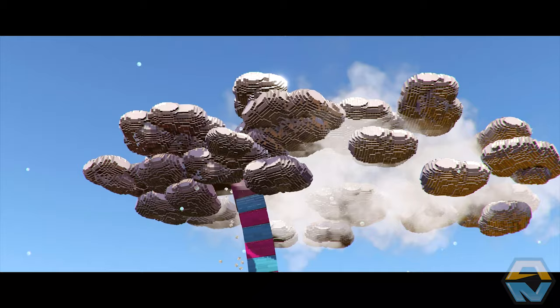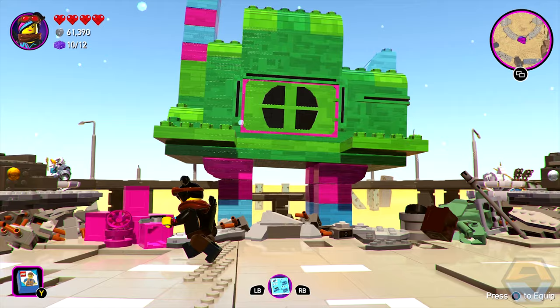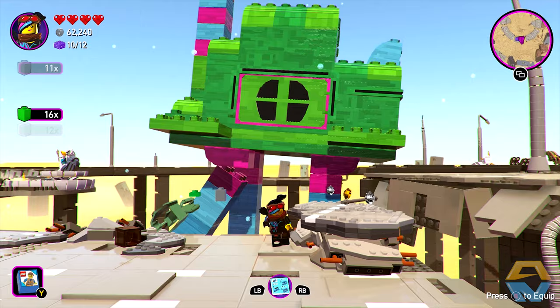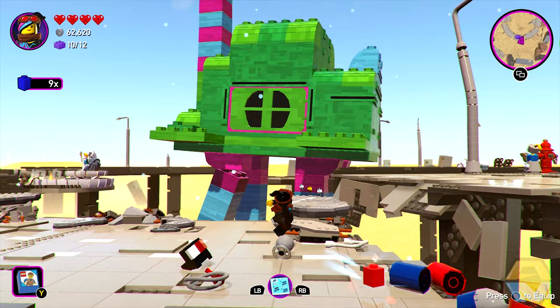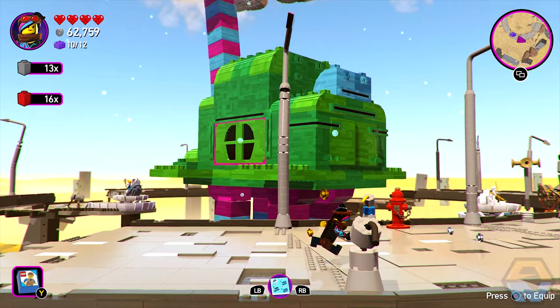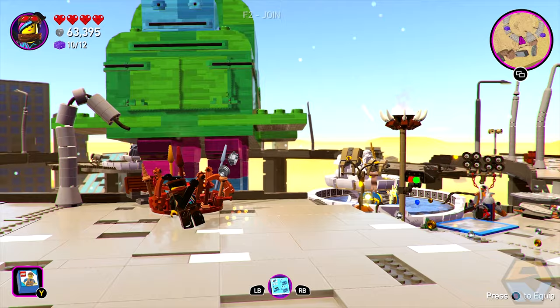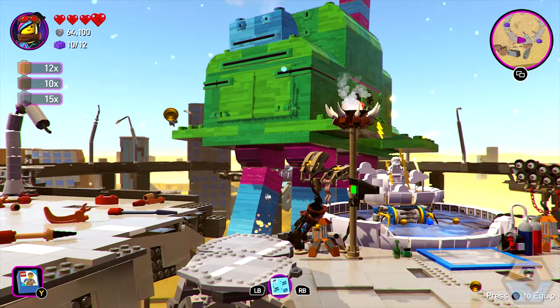What are we going to do? Let's collect some colored bricks. Let's just have a look around this area. There's a thing down here — we're collecting some pieces and stuff.